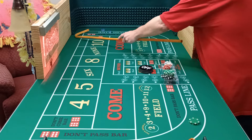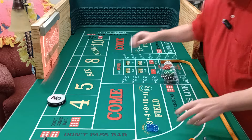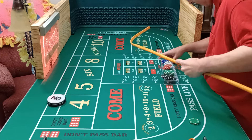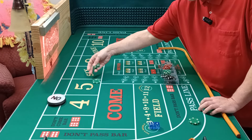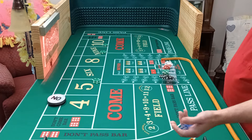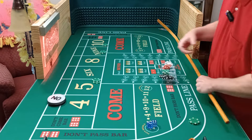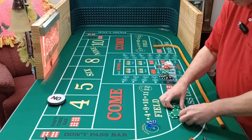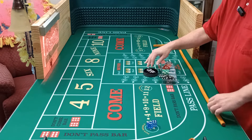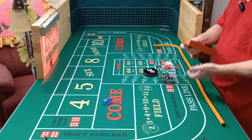Here we go, coming out. $50 level — we need two hits. Hard four. Oh crap, I didn't bet. Hold on — that was stupid, because I would have got my one hit there. I got too big of a hurry. That was a five. Too bad I didn't hit the point. And seven out. So that was a $200 mistake instead of a $50. Yuck.